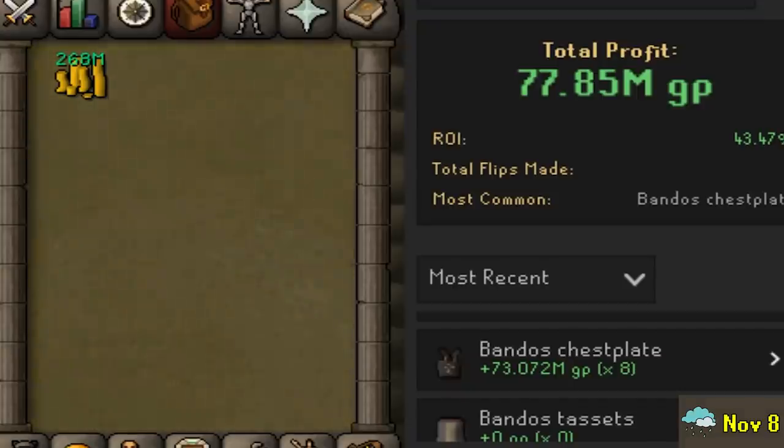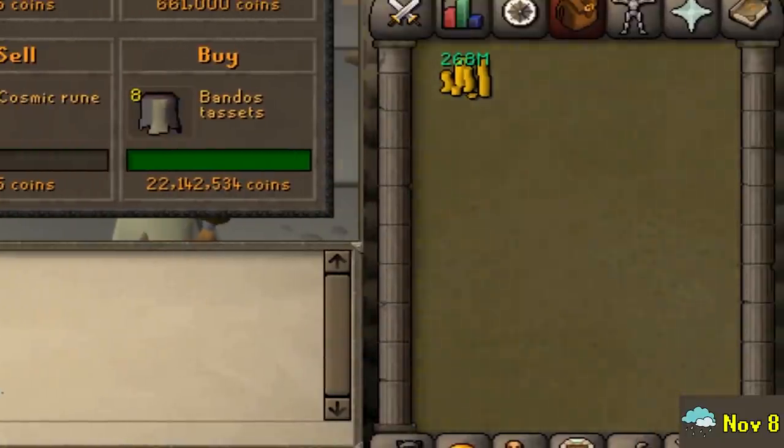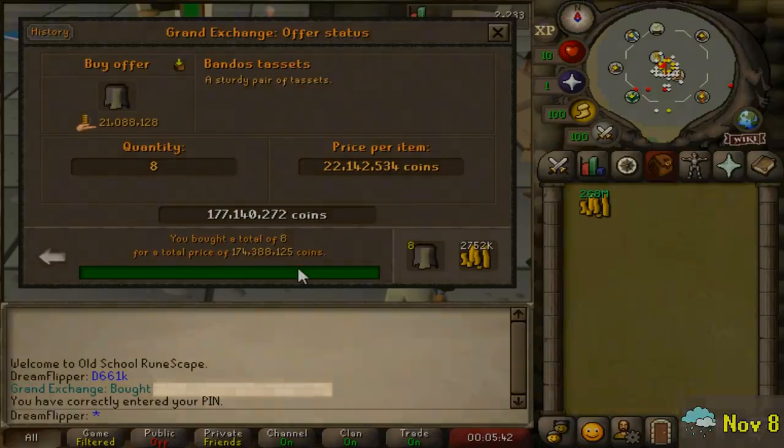The hype for this was insane, and I really don't expect just an item sink to make that big a difference. There are way more Bandos Chestplates in this game than there's going to be Torva, so while it'll probably have a positive effect, there's no way this item should jump up 10 mil — I got insanely lucky there. The Tassets didn't go nearly as bonkers as the Chestplate, so I'm still holding them for now. I almost feel like more people overcompensated into the Chestplate and maybe the Bandos Tassets still have a bit more room to grow.